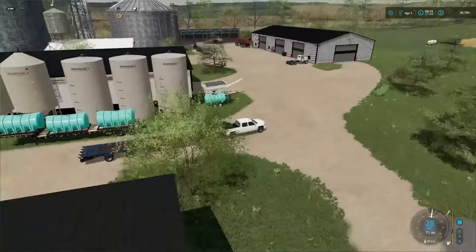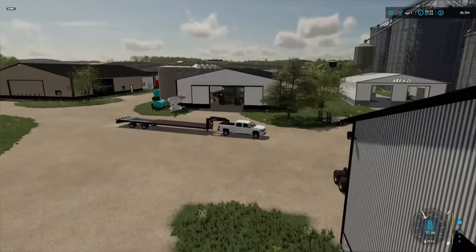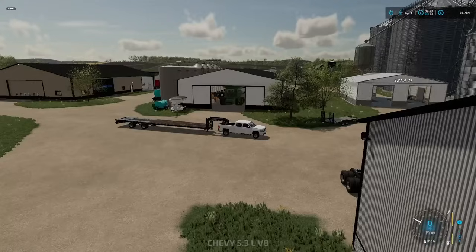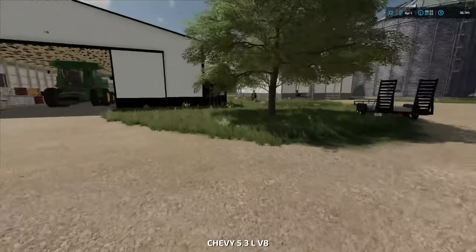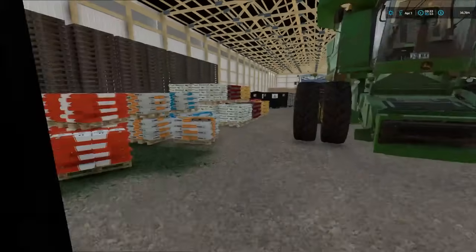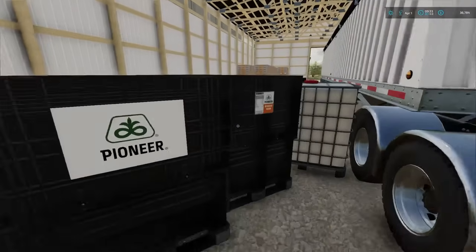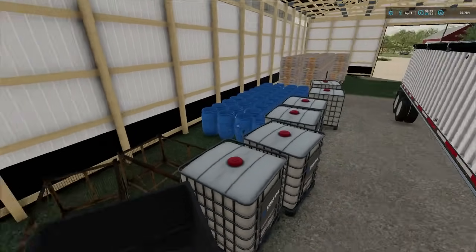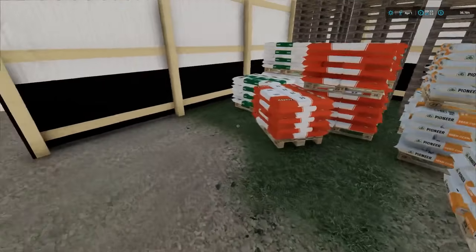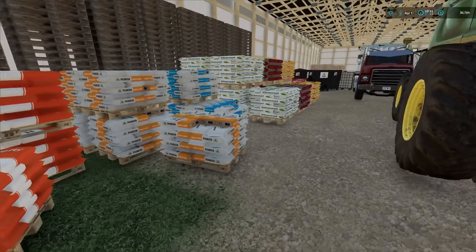I'm not sure exactly which building their seed is in. I would have thought it would be in there. I'm gonna hop out here and see if I can find it. I know they've got a bunch of stuff in here — combines and stuff. Looks like this is the seed, but I can't get to any of it. So I'm not sure how I'm supposed to grab it. I'll have to call somebody and see exactly how I'm supposed to get the seed.